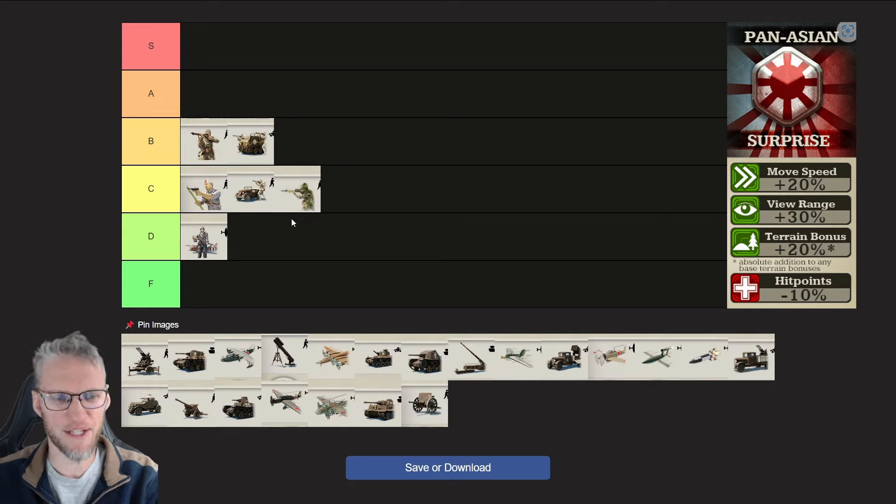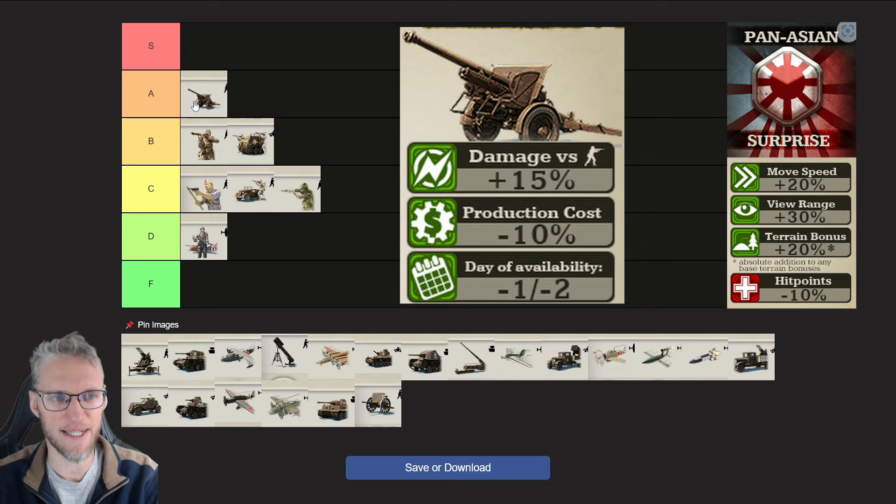In the Artillery branch, Artillery is absolutely a rock star, so I'm going to rate them A. They deal an additional 15% damage versus unarmored units, which makes them a bit more viable in the early game, as this is mainly a unit that counters heavy armor. You can produce them 10% cheaper, which helps because Artillery costs a lot of goods, and their research is one or two days sooner available.